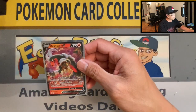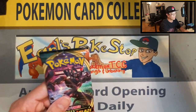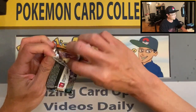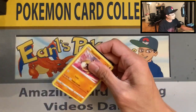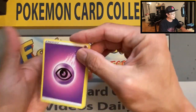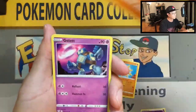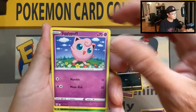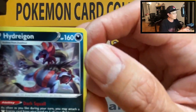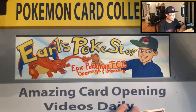It got cold for a little bit but now we're starting to warm up. Four packs left in the first half. We got psychic energy, Vanillish, Poltergeist, Solrock, Hippopotas, Golett, Skiddo, Dano, Jigglypuff, Carnivine reverse, and a Hydreigon non-holo — actually a very cool artwork!